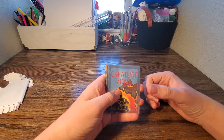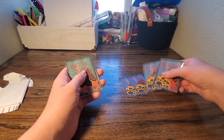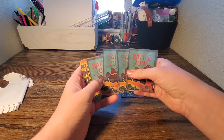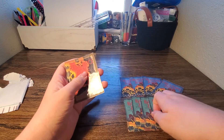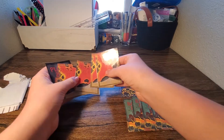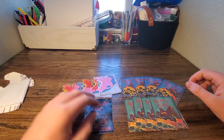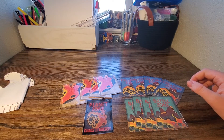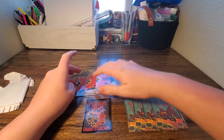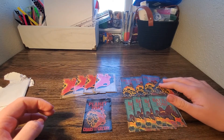So we got four creature zones, four battle zones, four resource zones, and a planet zone. Of course, the planet zone is optional — this one is not needed to play. You could just set your planet out next to your play zone.